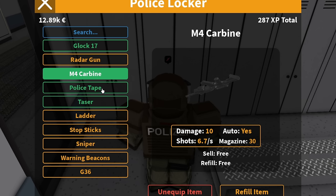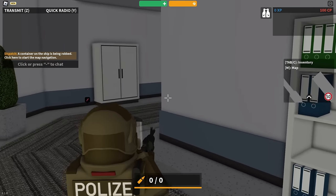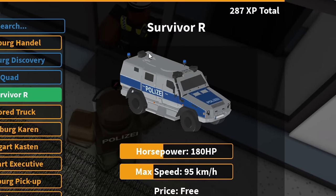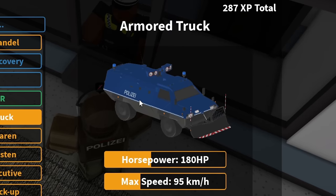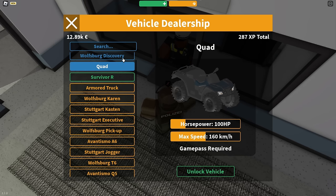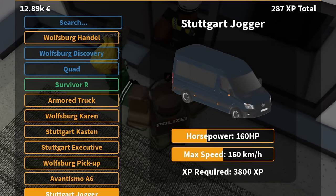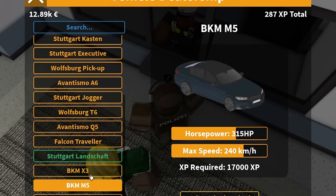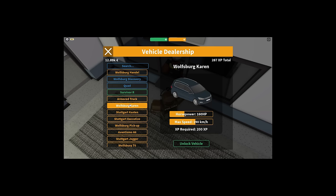Now if you join the SWAT team, you get a little bit of cooler stuff. For example, the M4 Carbon, a ladder, topstick sniper — generally just a lot of cool stuff. You also get access to the SWAT vehicles such as the Survivor R and the armored truck. This one right here is absolutely crazy. Now the difference between the normal police and the SWAT team is the fact that all cars are in a different color and they are undercover, so nobody will be able to tell that you are a police officer.